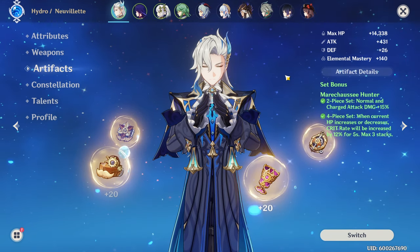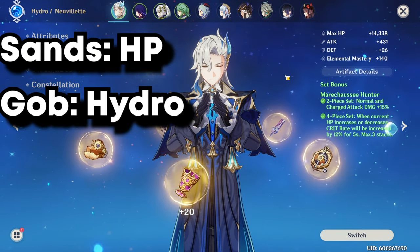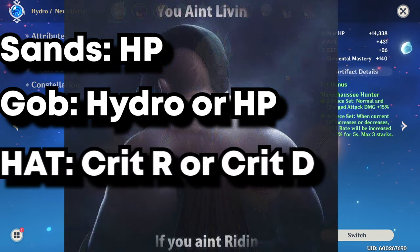Anyways, your main stats are going to be: for your sands, HP percentage; goblet, Hydro damage bonus — or if you feel like a little naughty boy, you can do HP percentage for your goblet too. And for your circlet, crit rate or crit damage.